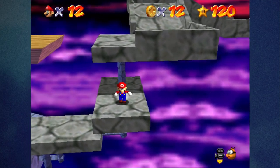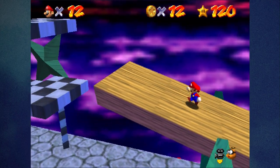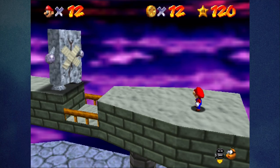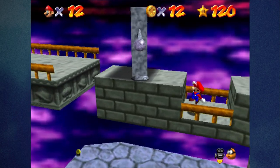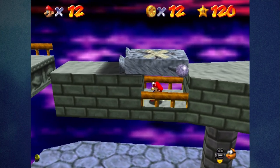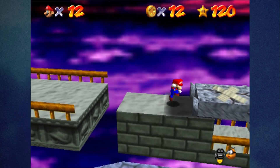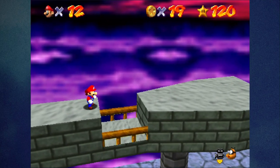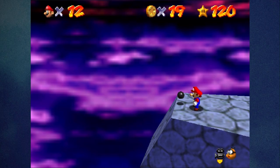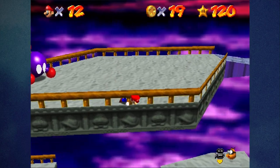I forgot to show off the Whomps section in the Bowser in the Sky course because I failed the red coin mission and forgot to edit it in. If you keep going past the ferris wheel — I call it the ferris wheel — if you stay in here, the Whomp will trap you. He can see you through walls and you'll have to wait for them to get back up. You can get some extra coins, or just ground pound them. There's no reward for getting extra coins. There's a flamethrower on the edge and an annoying Chakya right here.